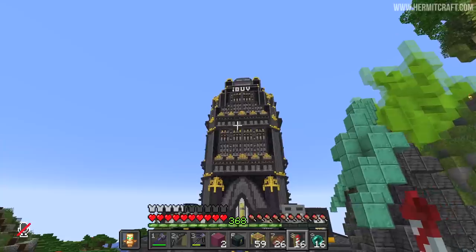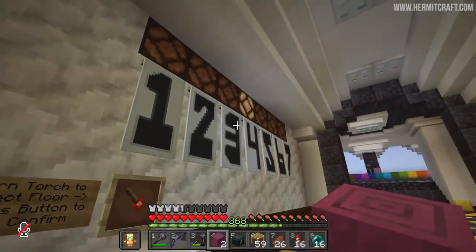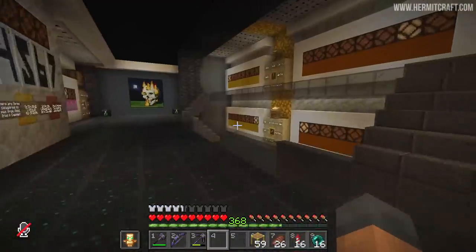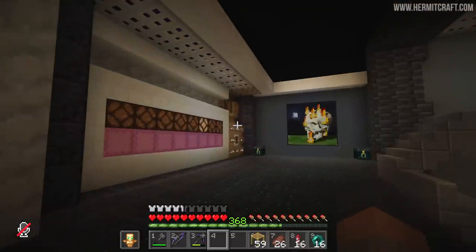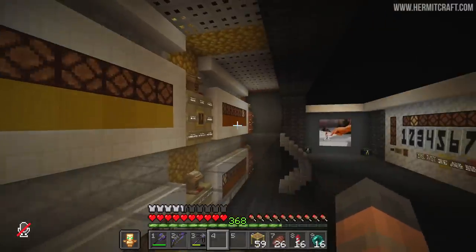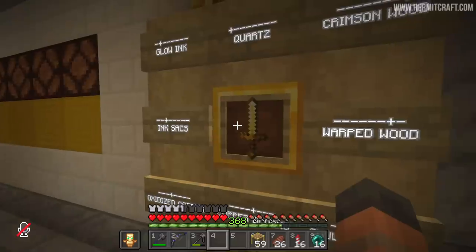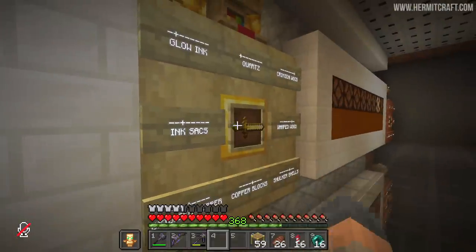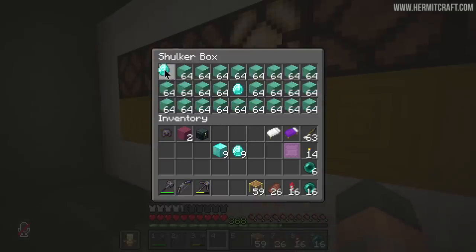That's kind of the idea behind our new iBuy store. I've been working on a couple of things here on the fourth floor, and I've gotten some feedback from the hermits which was not what I expected. Apparently this shop is deceptively simple — they see this row of redstone lamps and a selection system and expect the whole thing to be more complicated, so a few hermits have had trouble using it. But the good news is we have made a couple of sales.